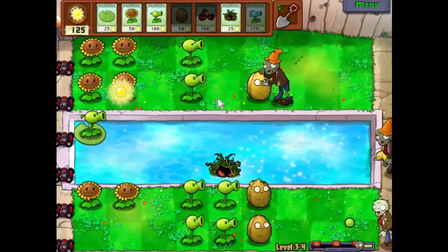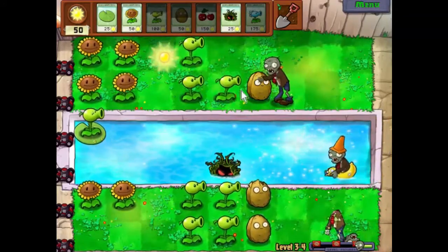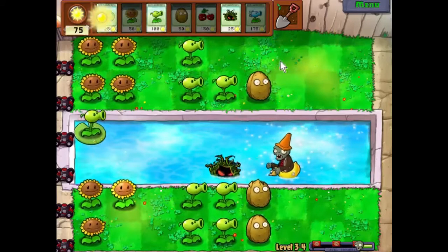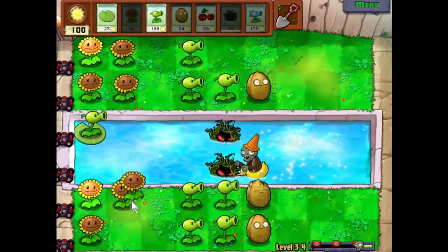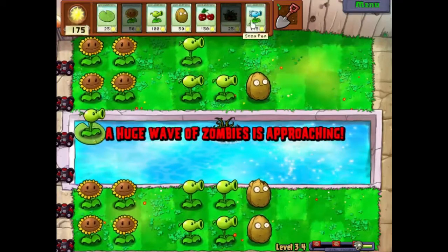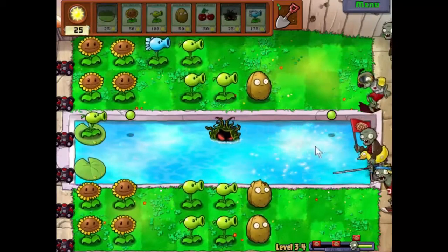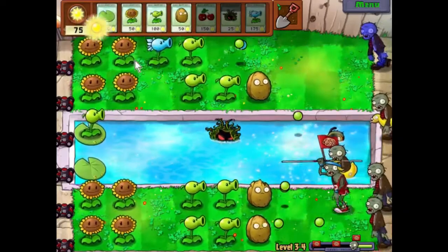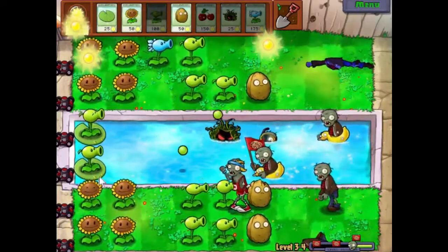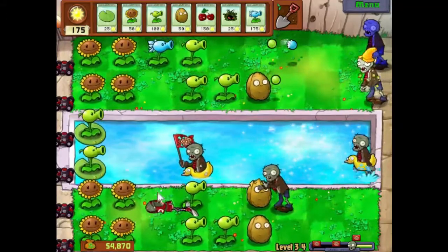The kelp won! We're just going to leave the kelp to take care of that guy. We need to get some sunflowers down — I've been reacting an awful lot this level which is nice, it means the difficulty is ratcheting up. Last sunflower, there we go. A huge wave — just made it, wonderful. That guy was almost a problem.